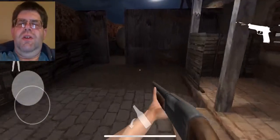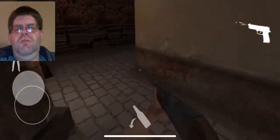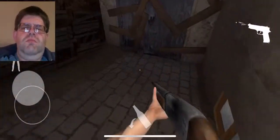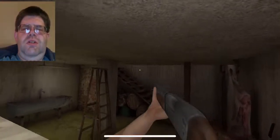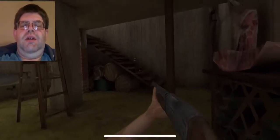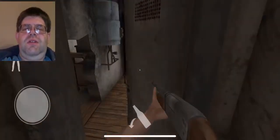Now we're going to head towards the basement window. We're going to just run through here. Here's the window. We're going to shoot it. We're going to go inside, check to make sure the post is clear. And now we're going to try to race up these stairs while Mr. Meat's not there, hopefully.